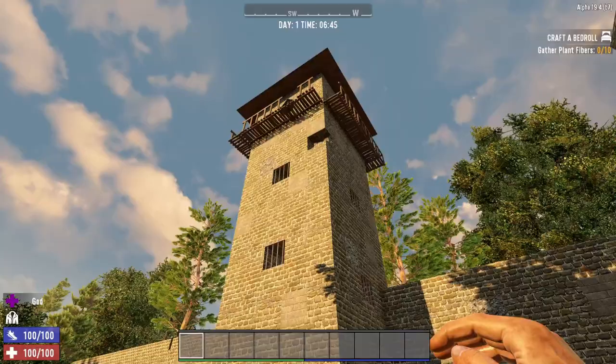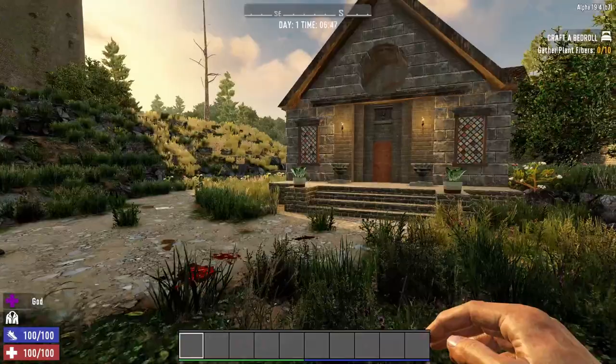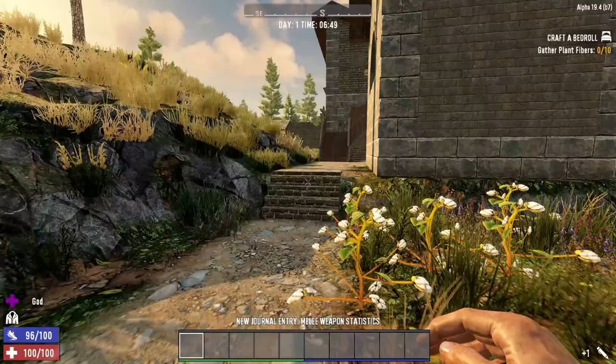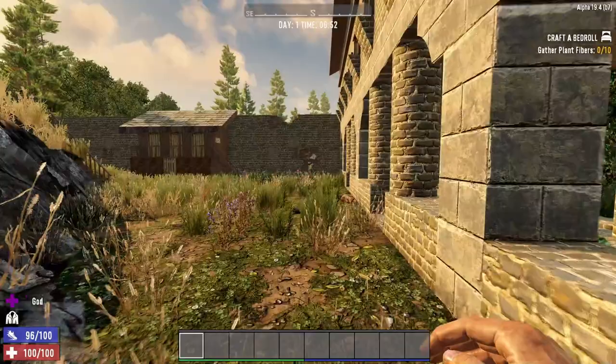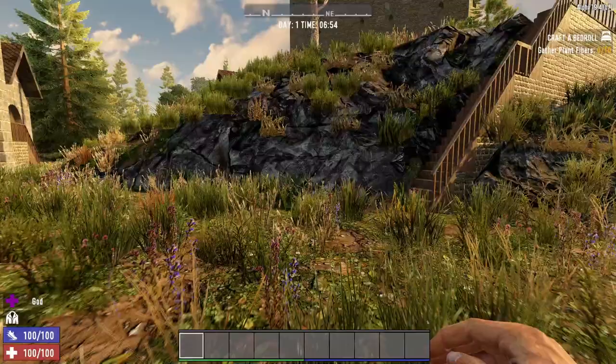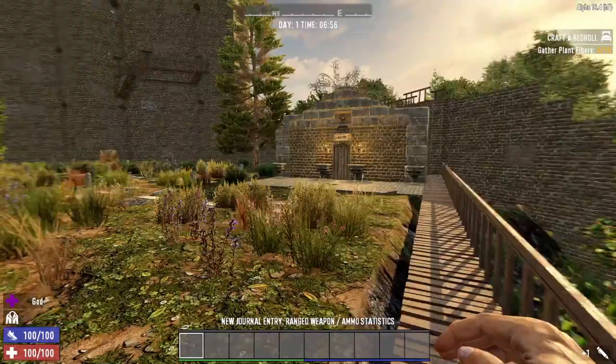Here we have kind of an observation tower, bell tower. Unfortunately we don't have any bells, so there's really no bell in it, but that's all right. Here we have the chapel. Back underneath here we have the cloister, and upstairs are the dormitories. Back around this way we have the latrine. And up here we have the cemetery and the mausoleum.